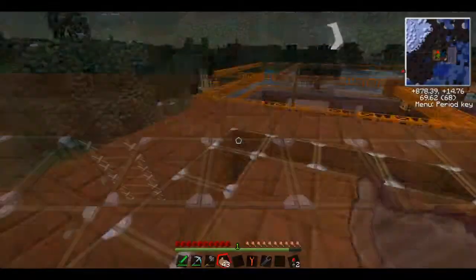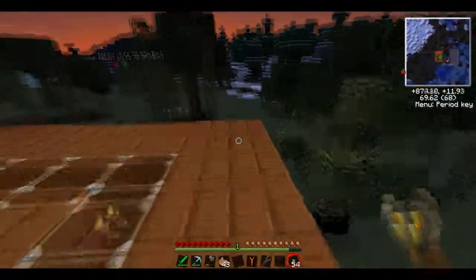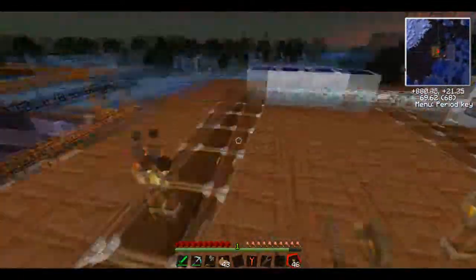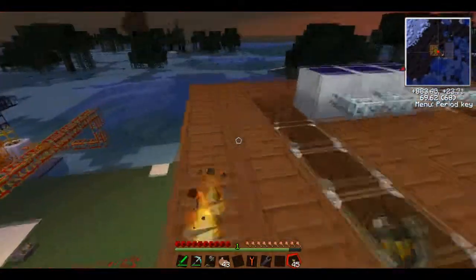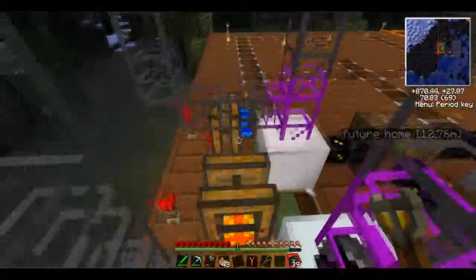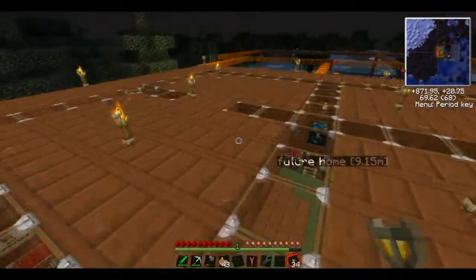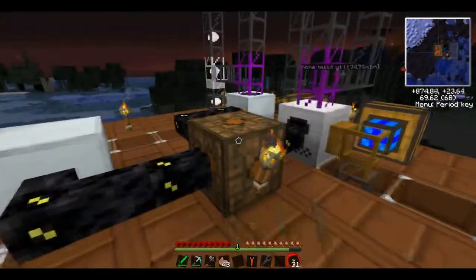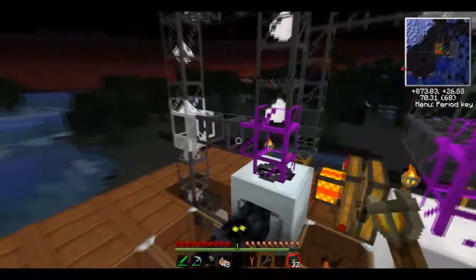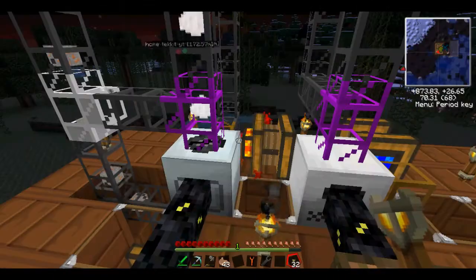I wonder if the creeper spawned up here — oh, there the torches are. Wonder if he spawned up here cause I don't have any torches up here for some reason. I guess I never did it. And then I don't have any light source. Oh nice, I didn't know you could do that, I've never seen anyone do that. I guess that's something newer, that's pretty sweet though. So the only time I'm ever going to run out of power is probably at night. Stop showing off now. Why is it not macerating now? What the heck?